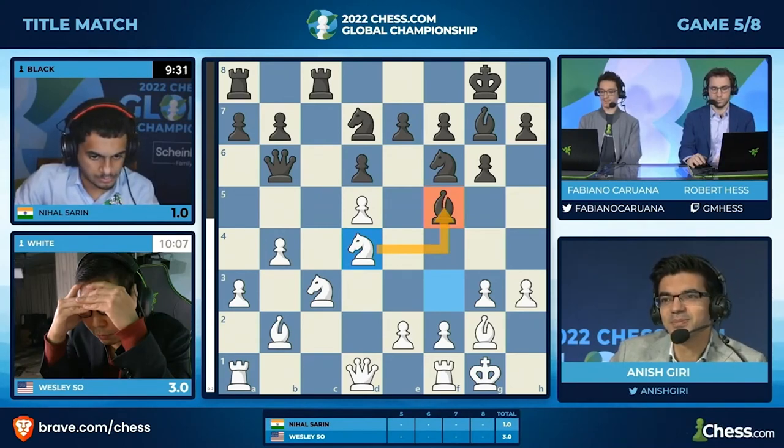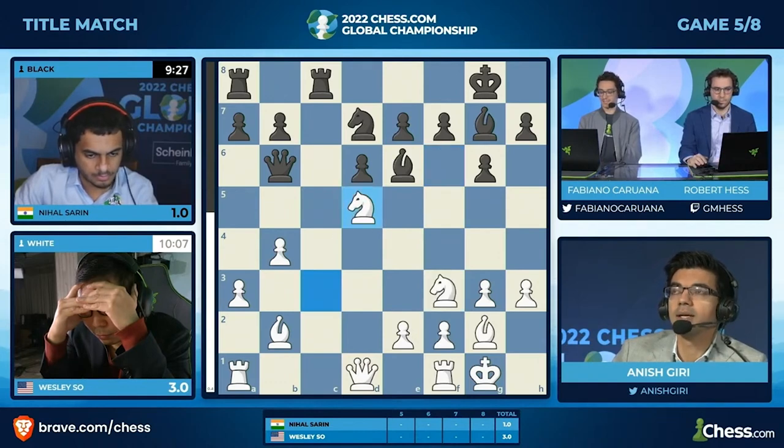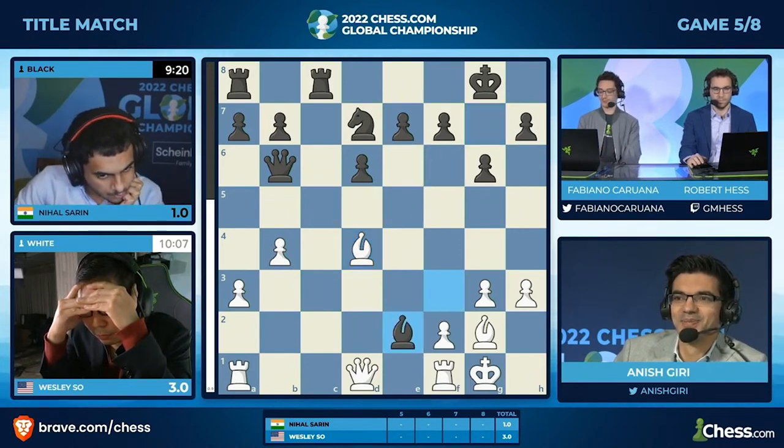But I'm not sure it works — it looks a bit crazy. After d5, is there knight takes d5? Trying to calculate this: knight d5, bishop d5, bishop g7, bishop f3, bishop d4, bishop e2. Some kind of crazy stuff happens. Probably doesn't work out for black.